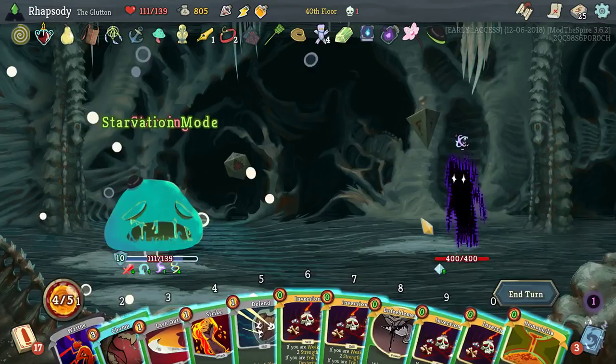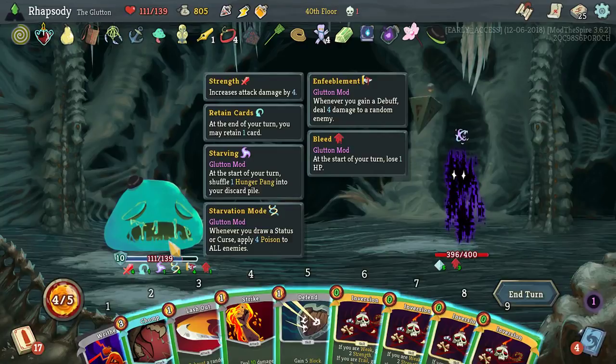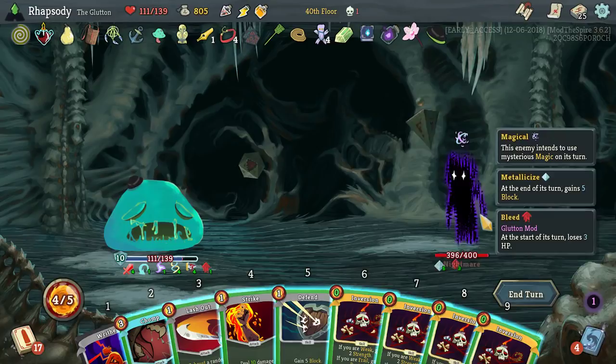I can also use Enfeeblement then Haemophilia to draw a card. Bleed doesn't count as a debuff? Enfeeblement — whenever you get a debuff, deal damage to... oh no, it did! Never mind — it did deal damage to the enemy. It's just I forgot that was what it did. That's entirely on me.